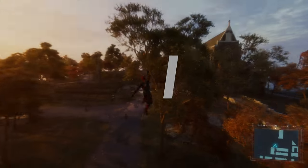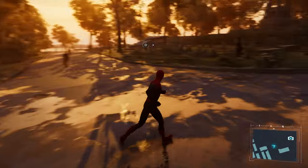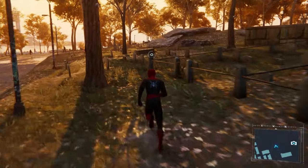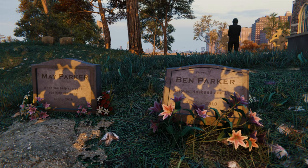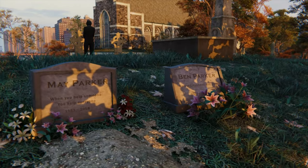Uncle Ben is the reason behind Peter Parker learning what it means to be responsible with his powers. But unfortunately, that lesson was learned the hard way. The game wouldn't be complete without a reference to Ben Parker, but his gravestone is hidden and does not show up on the map. Once you do find and visit it, you can earn an achievement by taking a selfie right next to it, as it's a secret photo op location.